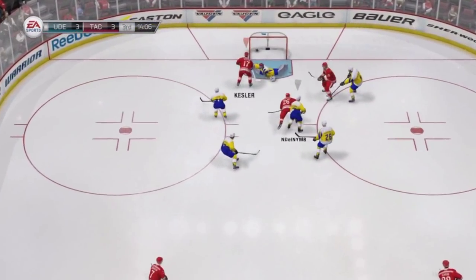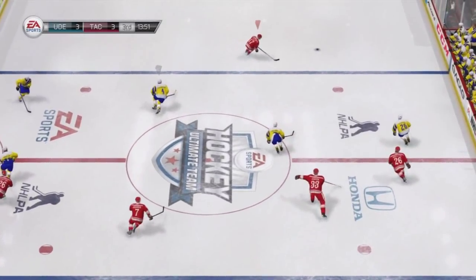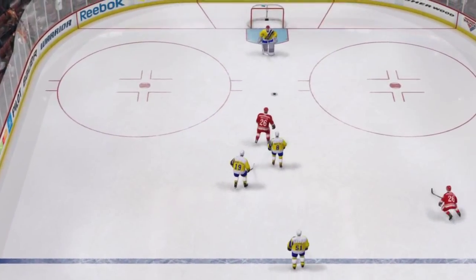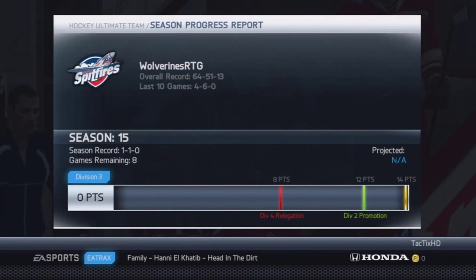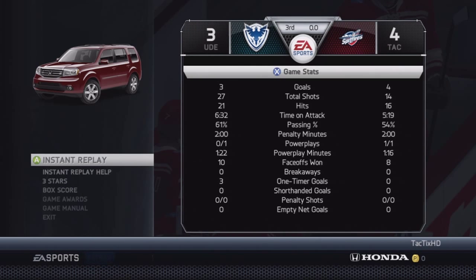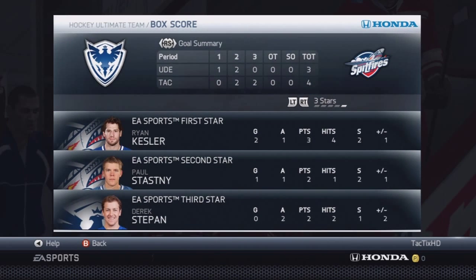Luckily, a nice deal from Stastny puts it on net, and Kessler's there for the rebound, making it a 3-3 game. Then Kessler again on the puck, just going backhand, forehand, top right-hand corner cheese, making it a 4-3 game. We got the win there — a big win giving us 1-1 on this season. Obviously we definitely want to win the title in Division 3 and just make sure we're on a hot streak when we enter Division 2.